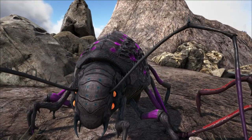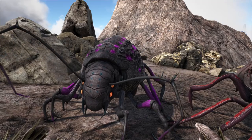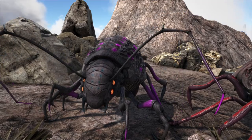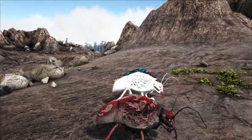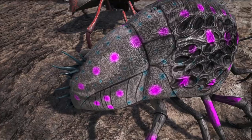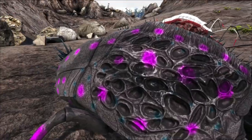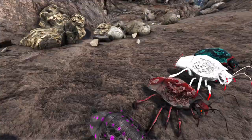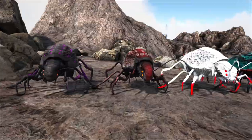On to the last one, which is the R variant, which will spawn over in Rockwell's Garden on Genesis Part 2. It does differ from the others in the pattern on its back — it is dotted. You can see big pink dots and little blue dots all over the gray body. They all spawn in swarmers as well.